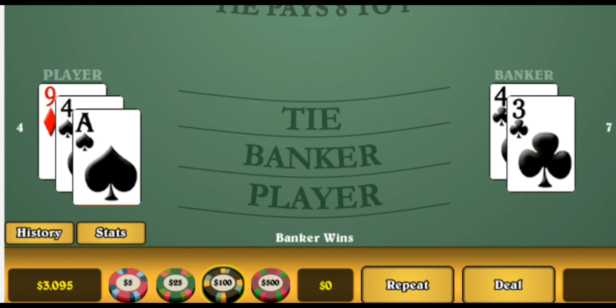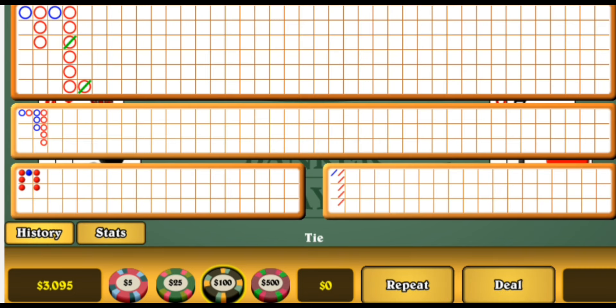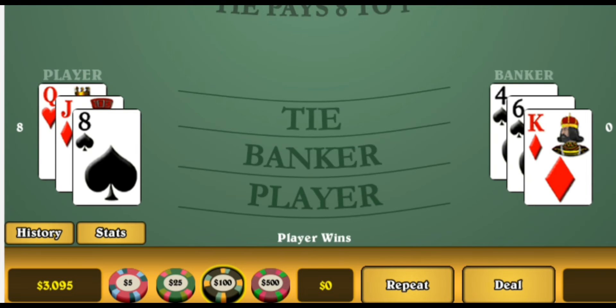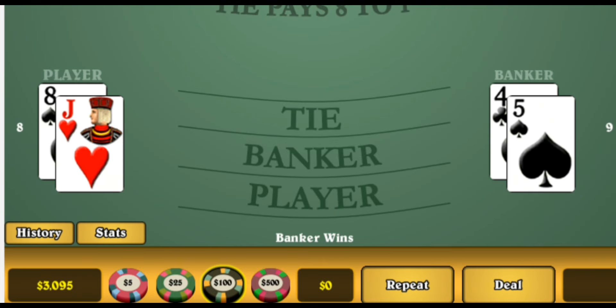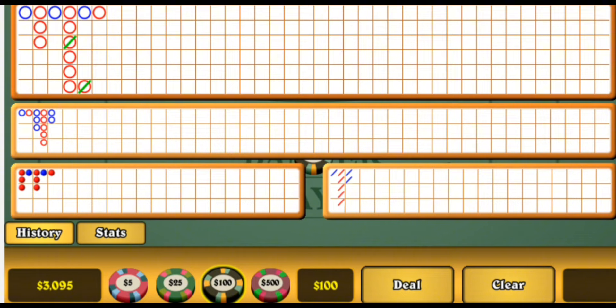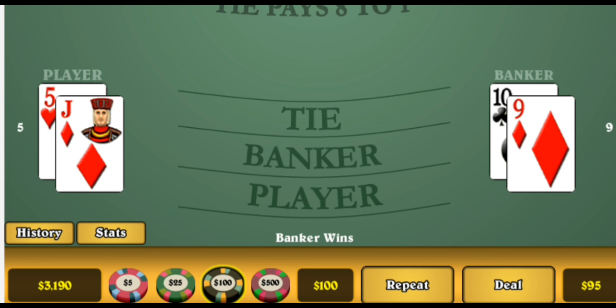That's a long streak there. Must pay attention now. So now we need a banker and we do get a banker. We're not in minus in our bankroll, so we still play one unit. And that goes on banker. And we win that. We've got our two units — well, three now. Not to worry.